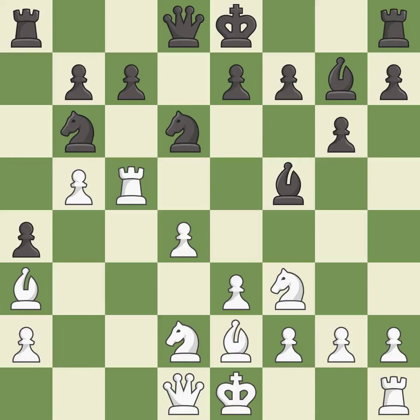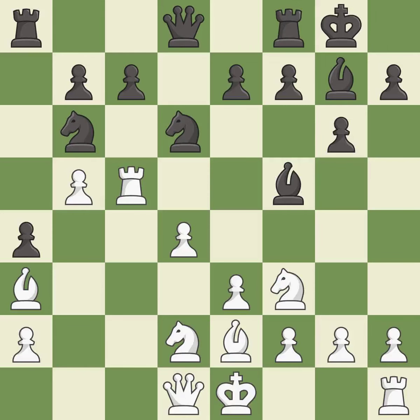This develops a bishop off its starting square, getting it into the action — it is excellent. Castling gets the king to a safer square, out of the center of the board, while also developing a rook. Castling kingside tends to be safer because the king is further from the center. It is excellent.